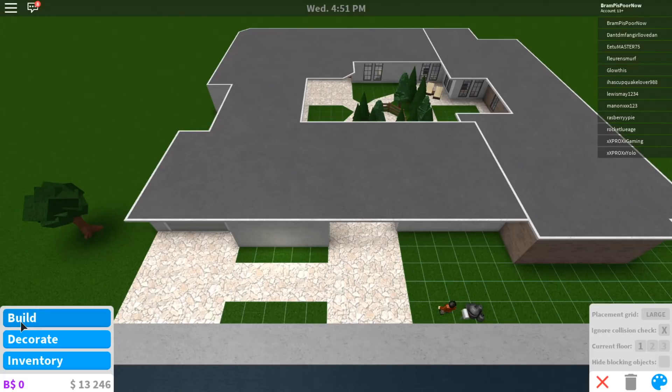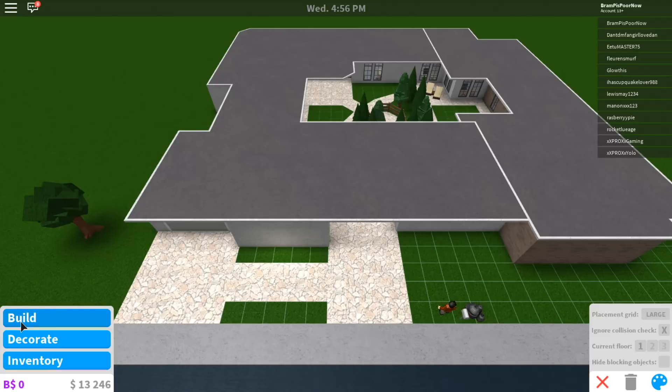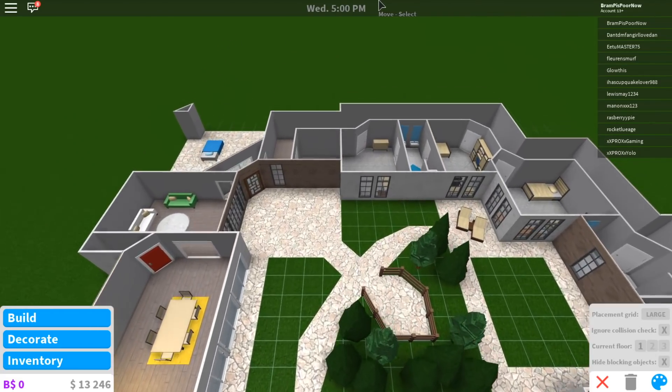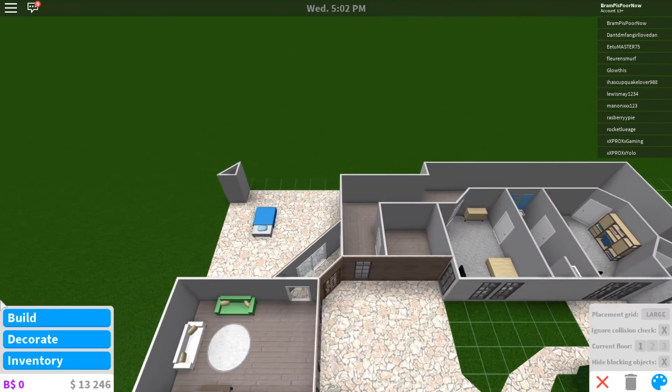I went to work and I've only had to work for about five minutes and I'm back at $13,000. So that is awesome. Let's see what we have inside the house so far so we can change some things. Oh, we don't have lighting yet.